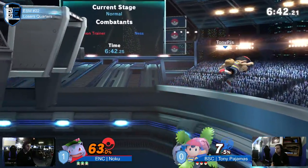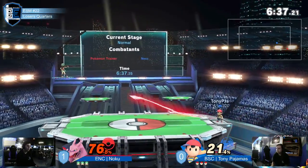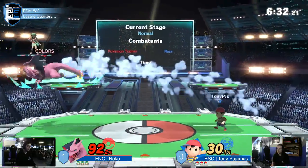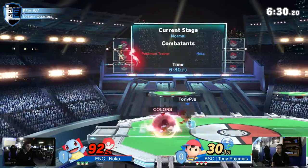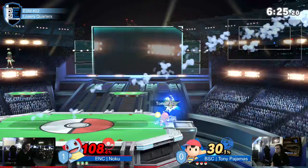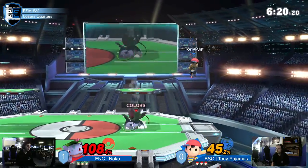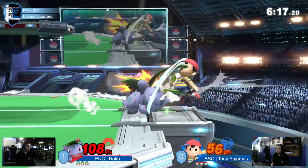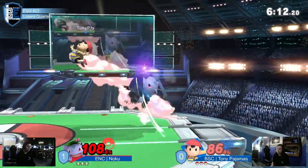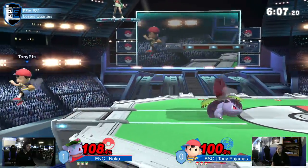He got away with just a regular get-up. Don't leave this unpunished at all. No punish — I actually think he wanted to shorten the up-B by getting hit. I think he wasn't confident either. Noku literally had everything in position to down air him off the bat, but he'd just rather get stage control from there. I think this matchup is even because Tony barely did anything — just a few trades here and there — and now Tony's up 5%.